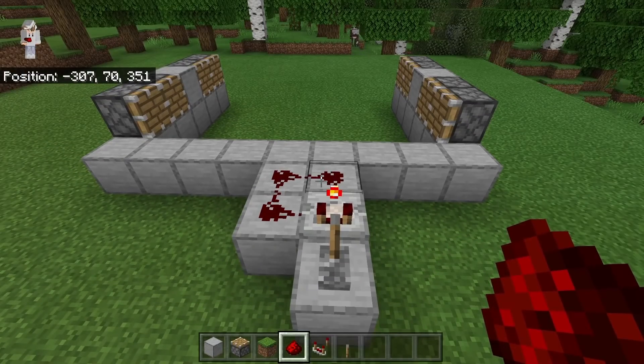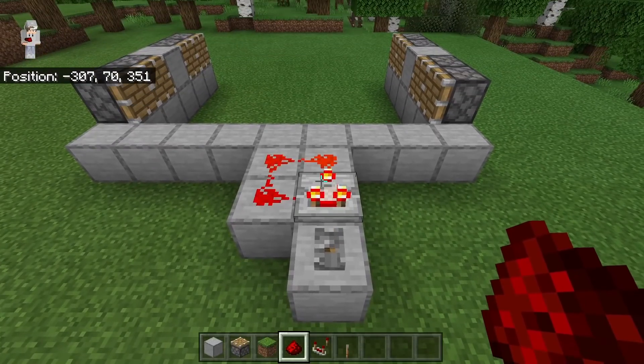At this point, you guys can test it out. To do that, flick this lever. As you guys can see, if you made this redstone clock correctly, it should flash on and off. Once you are done testing the redstone clock, flick this lever down to shut it off.